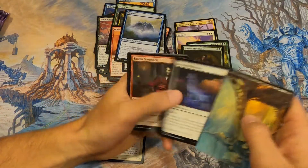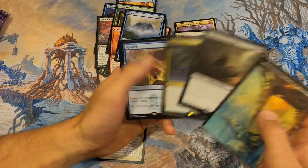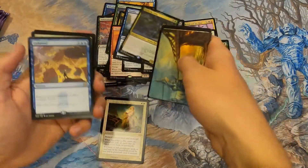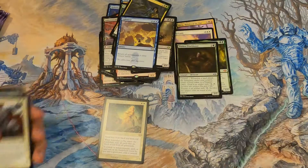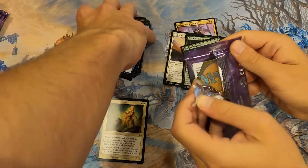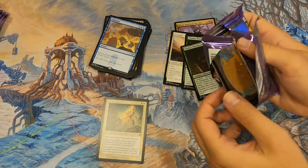We need some heat. Triple rare pack! Mogg's Bridge — dumpster fire — and Carth the Lion again. I keep saying dumpster fire because of my attitude — maybe it's ruining this box. We've double-tapped Carth, which is wild. I think he'd make a really fun Commander deck, a Superfriends deck.